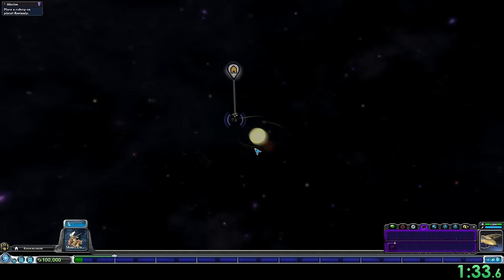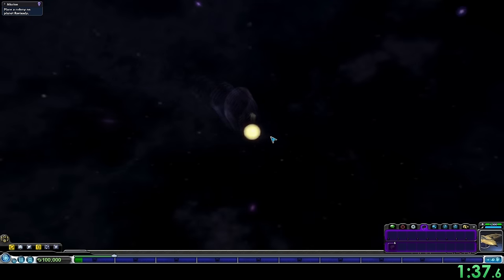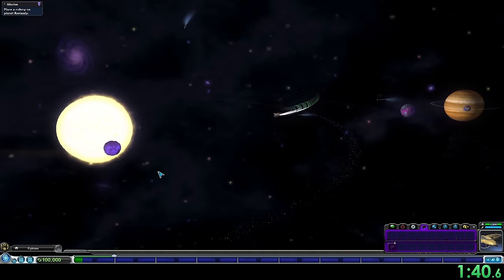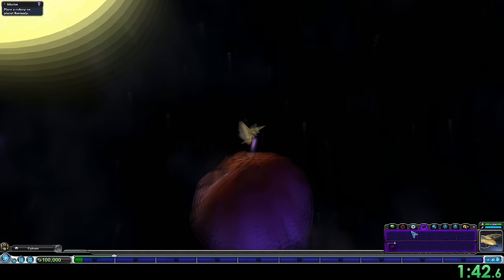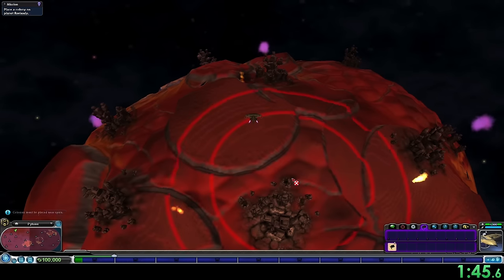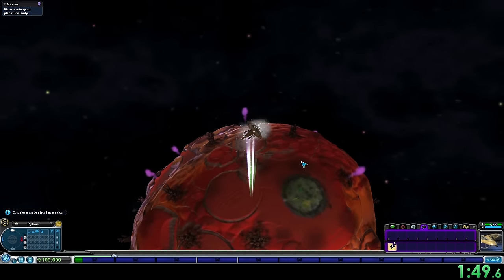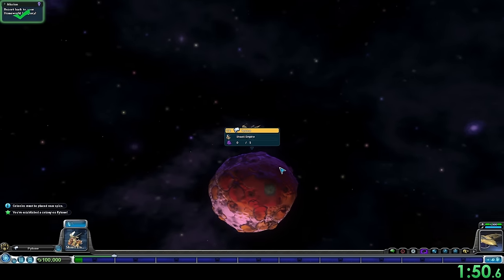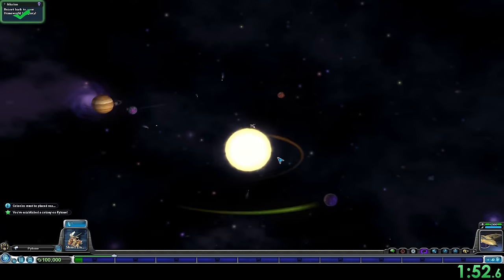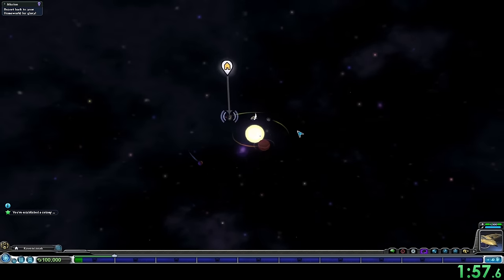Once we have our six colonies, we'll place the first one on a purple spice planet for the colony mission, since purple spice sells for the most money. In the star system with the destroyed cities there was a purple spice planet, so we'll colonize that one first. Spice colors are influenced by the star color and the planet's orbiting tail color — purple spice on a red or yellow star is fairly rare, whereas blue stars more commonly have purple spice planets.